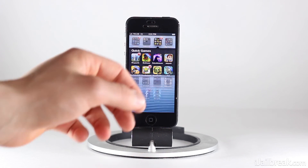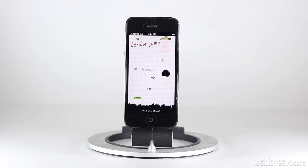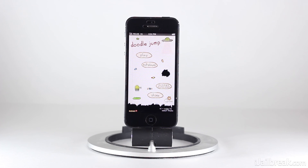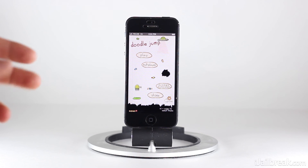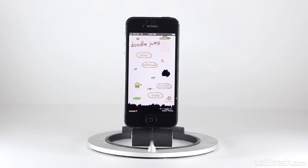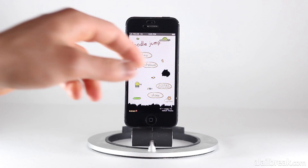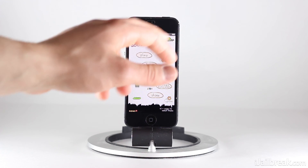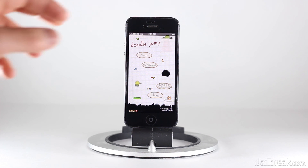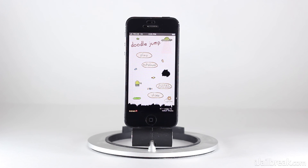So we'll go back, go to Quick Games, Doodle Jump. You'll see that Doodle Jump actually shows the status bar now. What's kind of nice about the Force Status Bar tweak is it doesn't make the status bar one solid color — it makes it transparent. So as you can see, as the spaceship is moving around, it dips into the status bar. It still gives you a full-screen experience; it just overlays the status bar on top of the application.